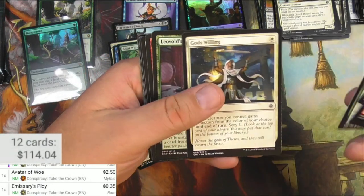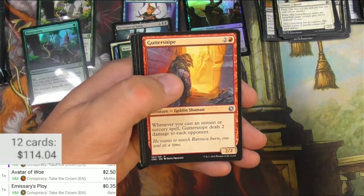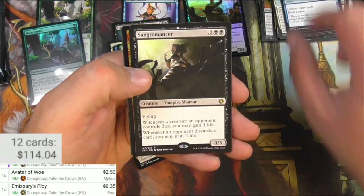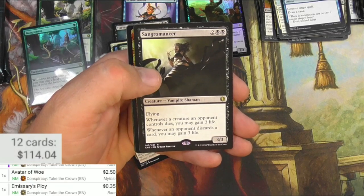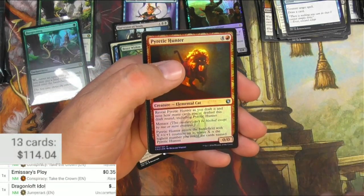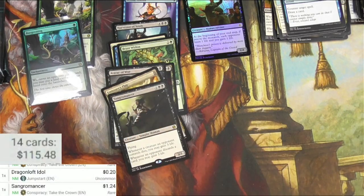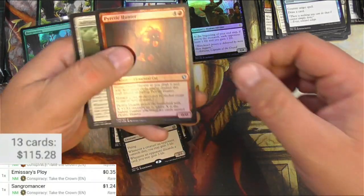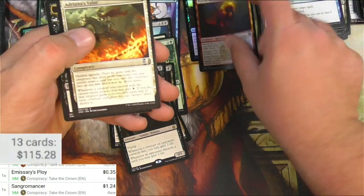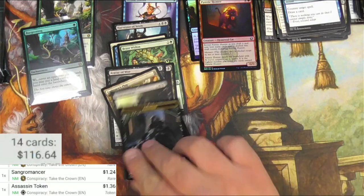Mnemonic Wall, Strength in Numbers, Death Wind, Dismiss, Gutter Snipe, Illusion of Choice, Sangromancer — Flying, 3/3. Whenever a creature an opponent controls dies, you may gain 3 life, or if you discard a card you may gain 3 life. Pretty decent for Commander. Sangromancer is a buck — I think that's a card that gets printed in Commander sets. Pirate Hunter as a foil, and an Assassin token — I'll actually scan that. It's pretty decent for a token.